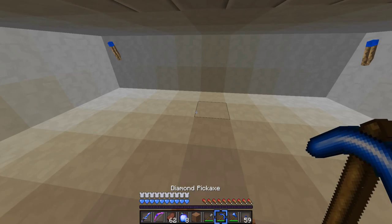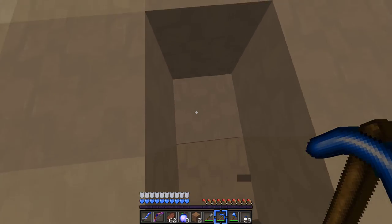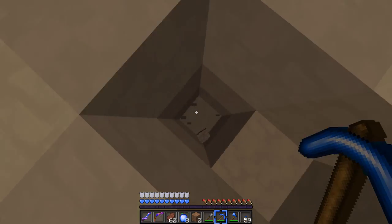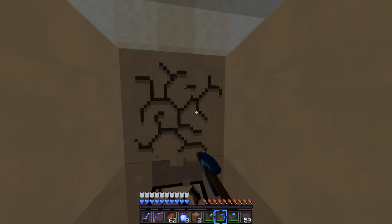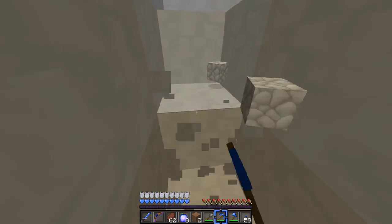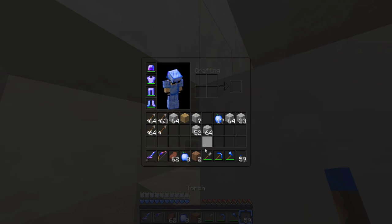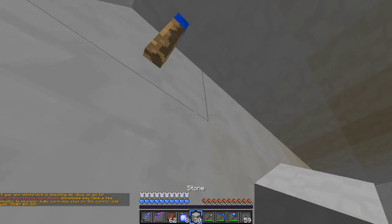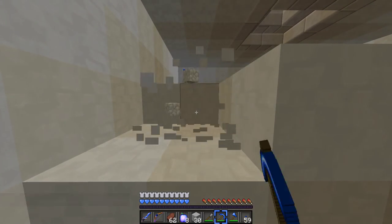So that goes there, which means this goes there — see it's like a pattern. And here we're gonna have a glowstone, but we need glowstone so for now let me just mark that with dirt. We're gonna dig it out a bit more because we can't really have a storage room here if we don't have enough space.